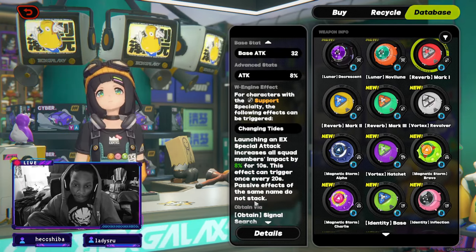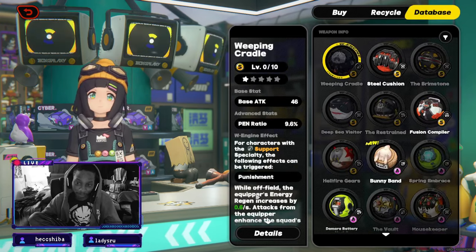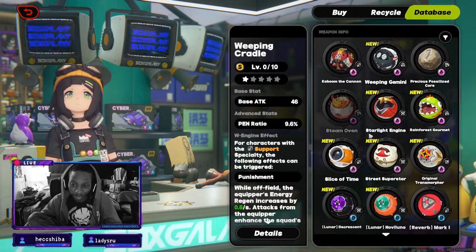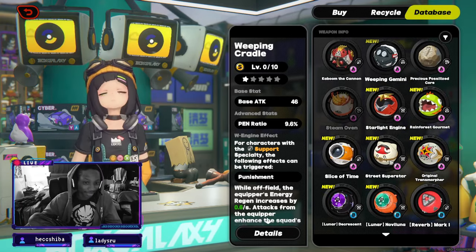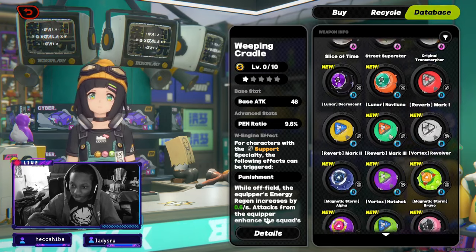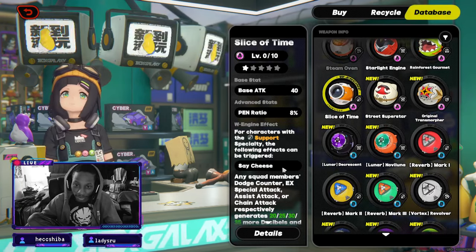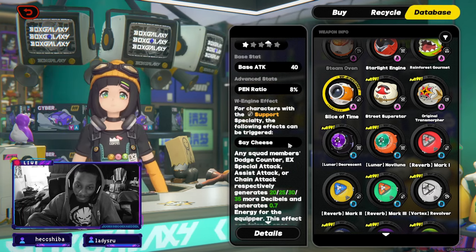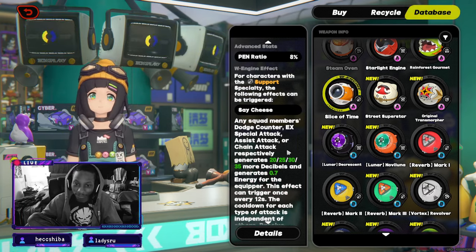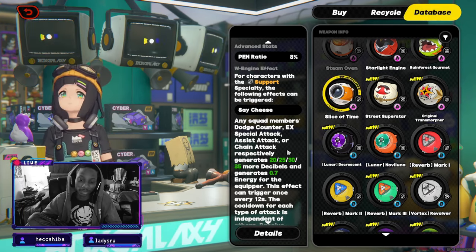The Reverb Mark 1 impact bonus is really good if you have stun characters like Ambi on your team. I also try to make Slice of Time work, but the thing with Slice of Time is it doesn't really help me as much because you're meant to switch in — you get the most decibels by switching in and doing a chain attack.